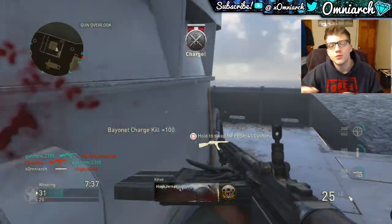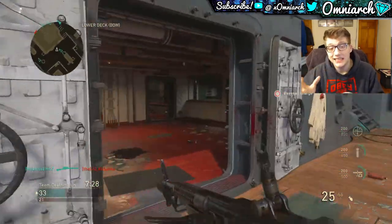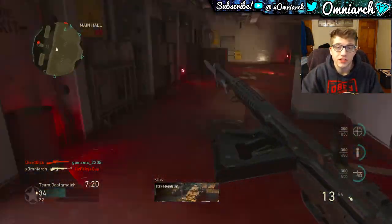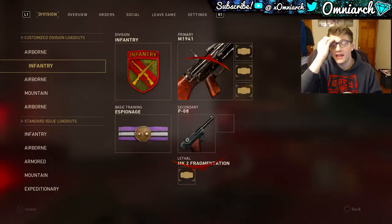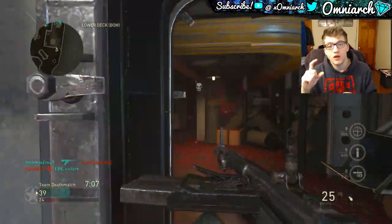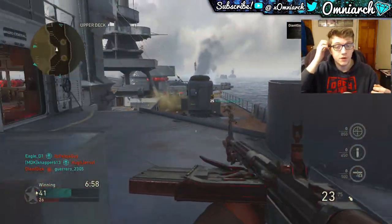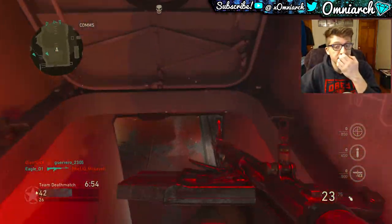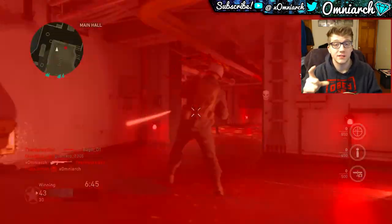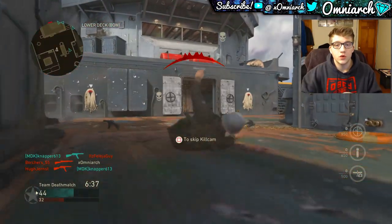The iron sights on the BAR are absolutely incredible — super easy to use. Putting any lens or reflex sight on it is a complete waste of a perk; give those iron sights a try because there's just a tiny peg in the middle and that's where your bullets go. It's probably the best iron sights in the game. For the third attachment, extended mags is your best bet. FMJ and high caliber don't seem worth it. This gun only has 20 bullets in the magazine stock, so extended mags bumps it up to 30, giving you a huge advantage in 1v2 situations.